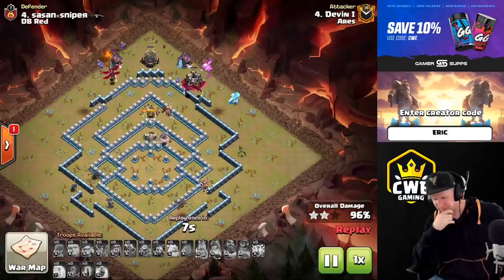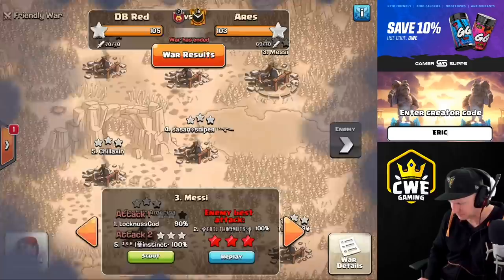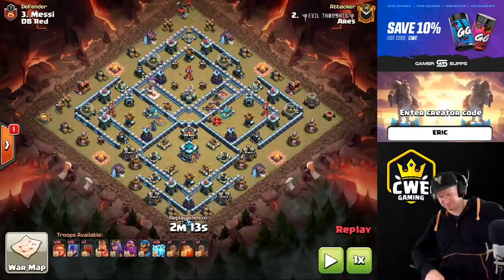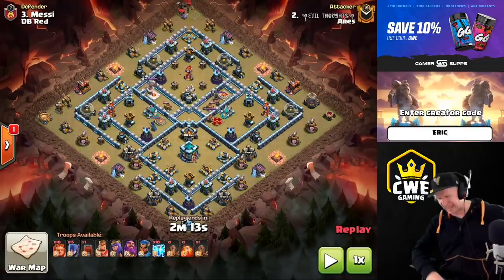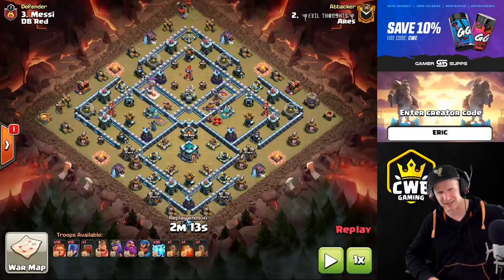They did a really interesting attack during this war that I'll put in another video, so here's a little teaser: those are super giants, which use ten lightnings and two quakes. Be back tomorrow to see that one along with a couple other similar attacks and mass witch attacks as well. That's going to be it for today, guys - make sure you hit that like button, hit that subscribe button, and I'll see you guys in the next one.